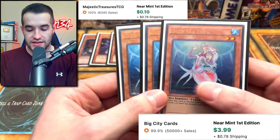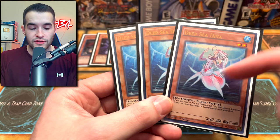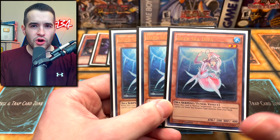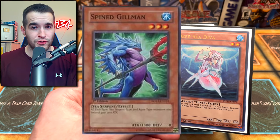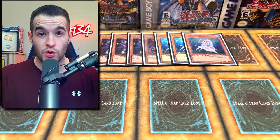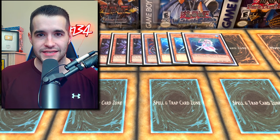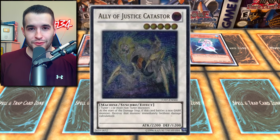We have a Deep Sea Diva playset — a couple of gold letter rares and then an ultra rare from DUSA. I used to have the Turbo Pack versions but they got a reprint, so people didn't really care about them and I sold them. This is a sort of weird card because there's only one target besides another Diva in this deck, so if you draw it in your first turn it's really frustrating. It is a tuner which gets you into your extra deck — this is before XYZ, so it's only synchro cards, no xyz, no pendulum, no link monsters. Diva's pretty awesome because you summon it, get Spined Gillman out of the deck, and then make a level five synchro like Magical Android.